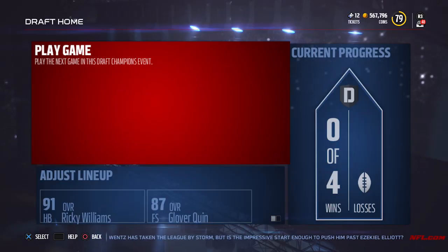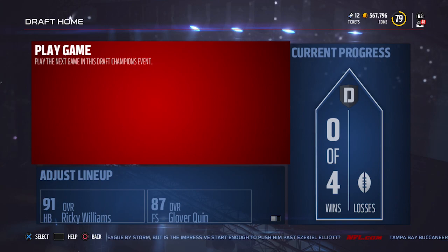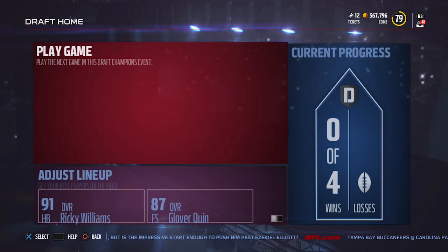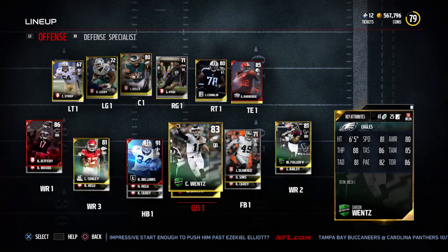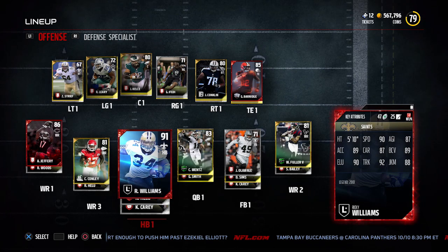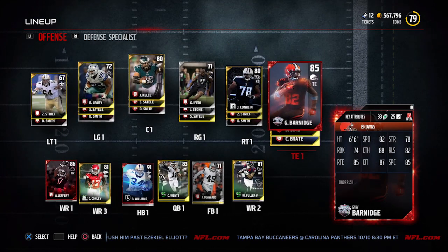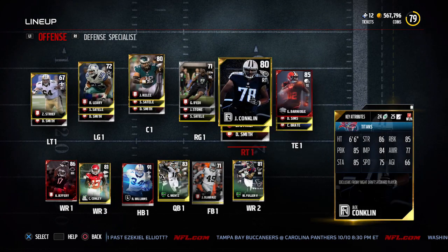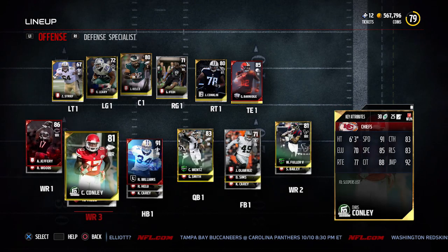Hey, what is going on guys? CLIQUID here, back again with another Madden 17 Ultimate Team episode of the Road to Red series. What we're doing on this series, if you missed it, is we're trying to build an all-elite team from an all-bronze team. We're starting off in Draft Champions, so make sure you guys go back and watch the previous video. I'll leave a link to that in the description below, and there will also be an annotation on your screen to click on.